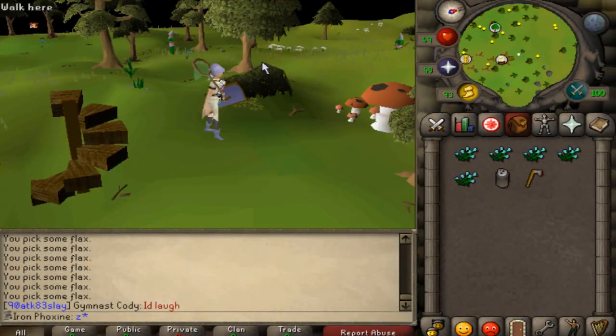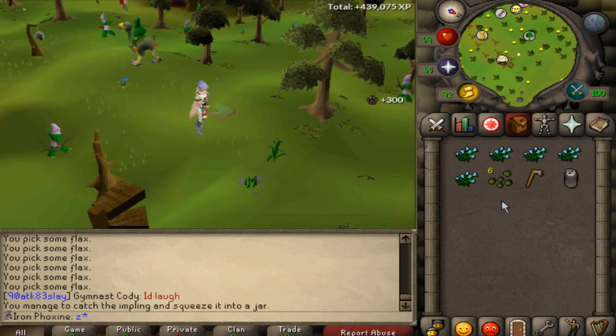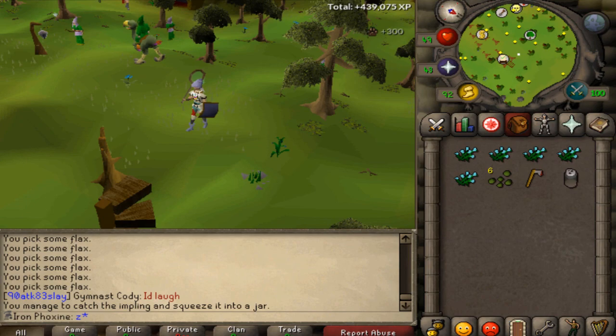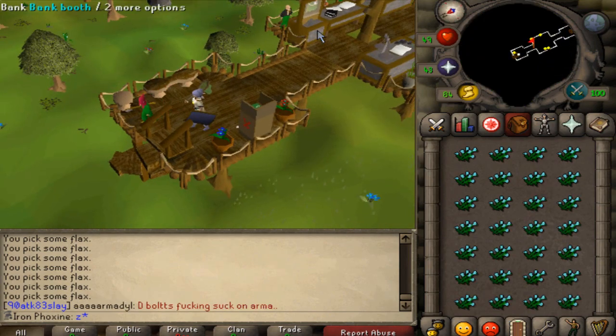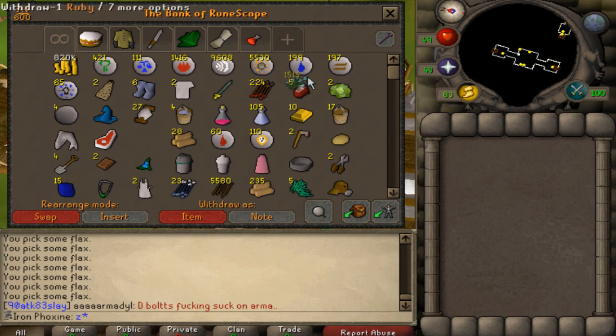Welcome back to Iron Man. We've got a dragon impling to start things off — six snapdragon seeds, which is pretty nice, but I won't be able to use them for a very long time, so they're dead to me for now.